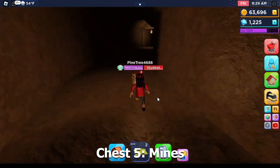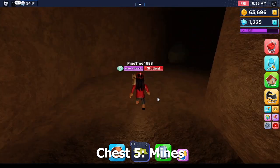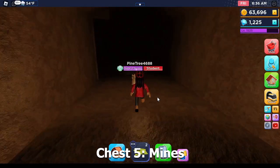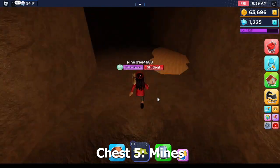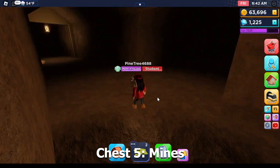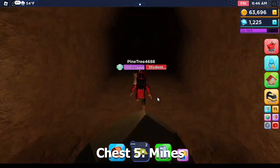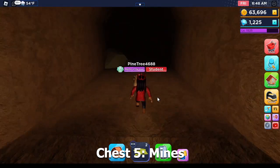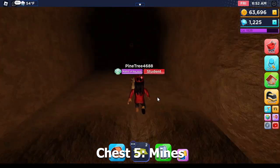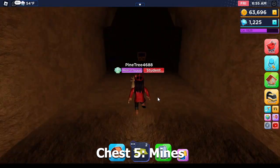Follow along the corridor until you get here, take another left. Then follow along until you get here, take another left. Then finally take this right. Now you'll be on the path to the chest. So keep walking — it's a long road. At the end, here is the final chest.